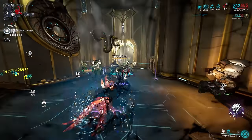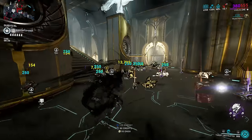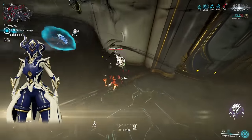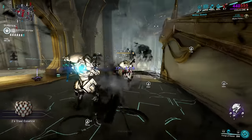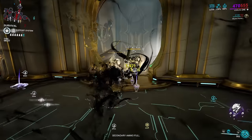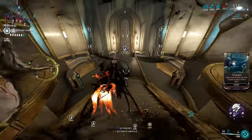A standard health orb would give you 10 energy, and a standard energy orb just 5 health. It could be worse — it could be Equinox's passive at only 10% — but the shard is closer to that than a well-ranked Equilibrium. For min-maxing purposes, this combination shard might allow you to straddle the line on a build to make it just barely work. Usually though, if you're in a position to want an Equilibrium effect, I'd suggest going for the full mod to really get value out of the orbs you collect.